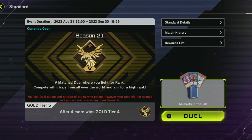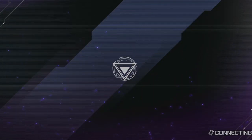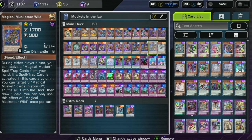I took Magical Muskets and I was like, how can I make these good? Because they're not a bad deck. They're consistent, and they're really fun. I like them. But I didn't realize how good Labyrinth cards are with other Fiend decks.